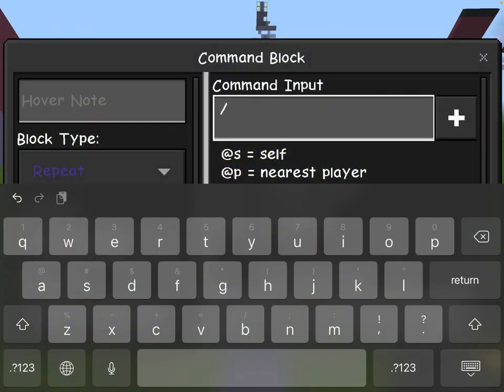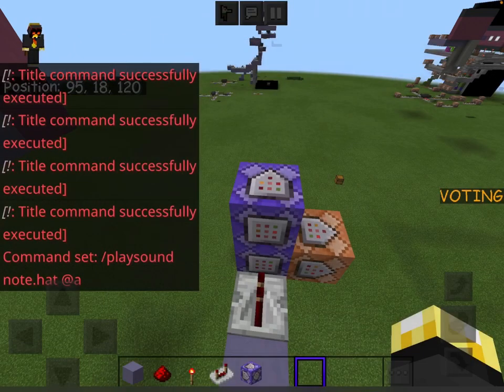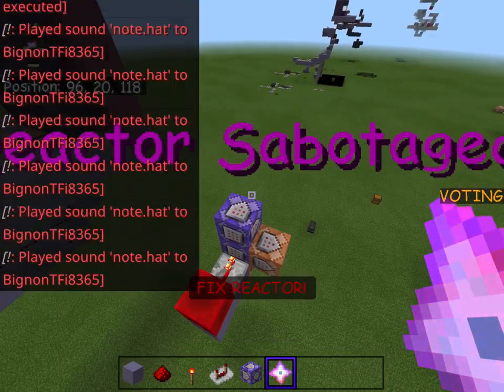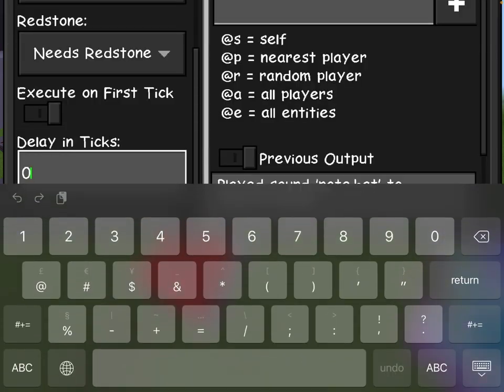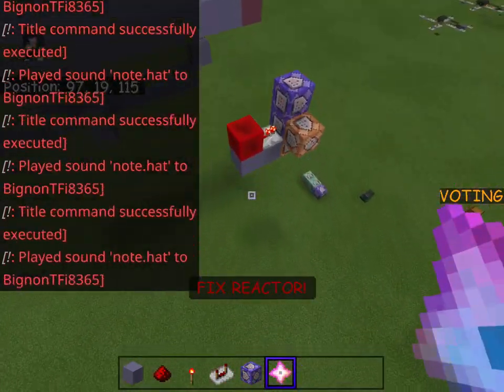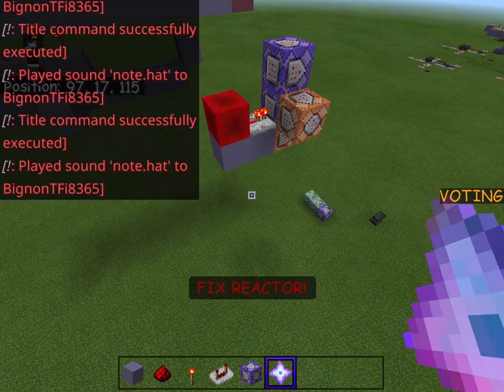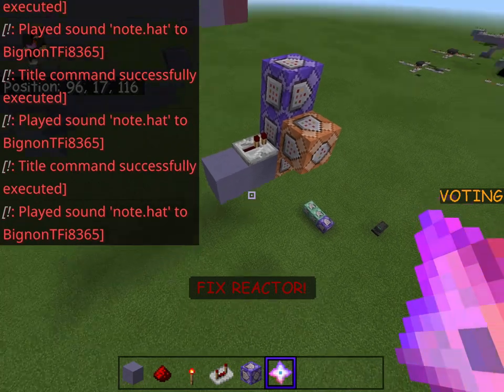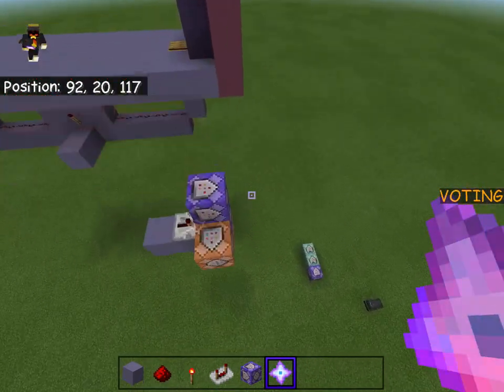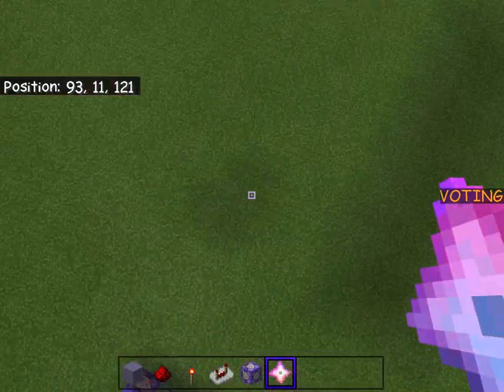The next command block says: /playsound note.hat @a. That repeatedly plays the alarm sound. Set this one to 35 ticks delay as well so it's slower. If you want the actual Among Us meltdown sound instead of just the note hat, I'll link a video in the description explaining how to do that.